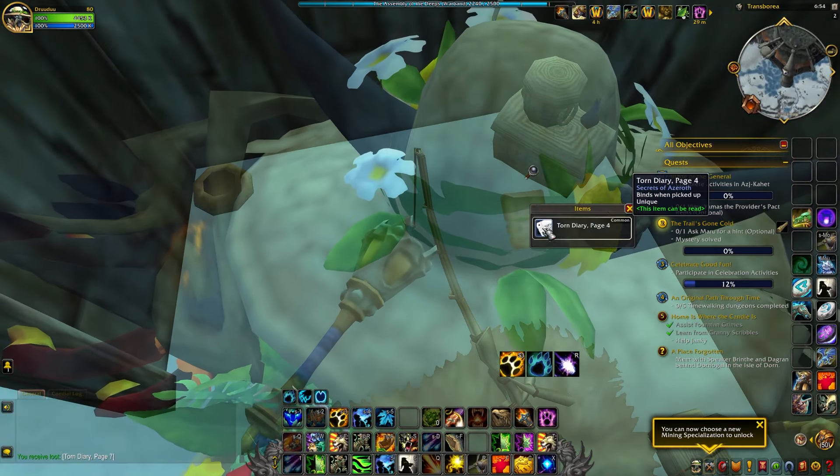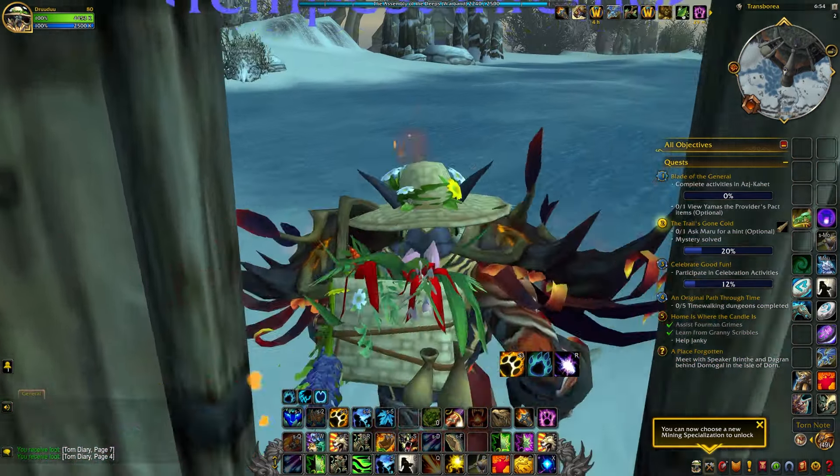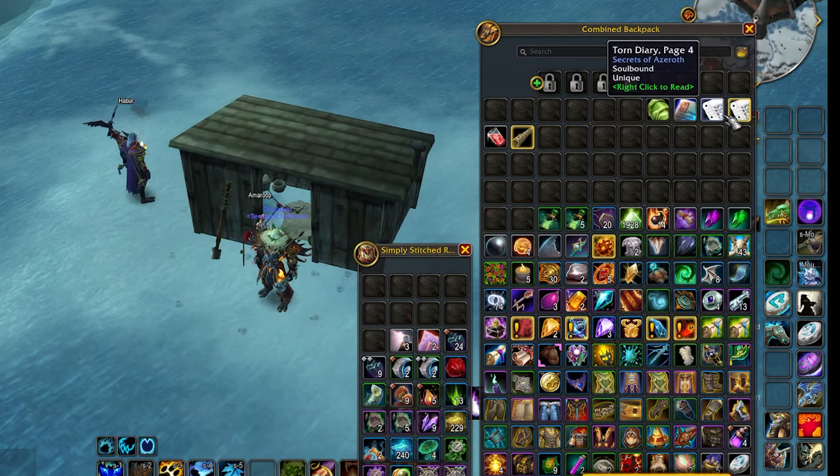Read that note and of course it's a bunch of gibberish. Go inside the doghouse and grab another note on the ground there. Read that one too — it's just more nonsense. Now, if you look at the entrance and then to the right of the entrance, aim yourself to that hill and the bushes beneath it. In the bushes, you'll find another page of the lunatic's diary.